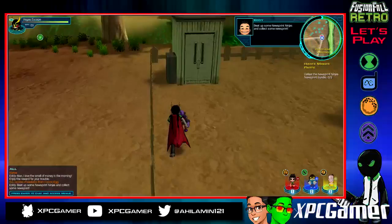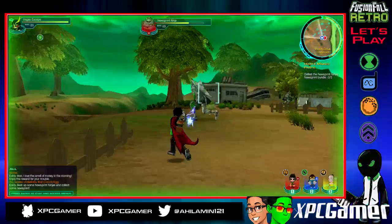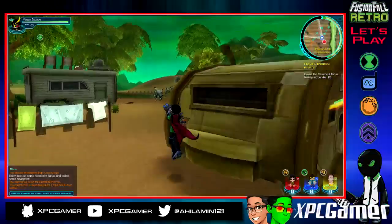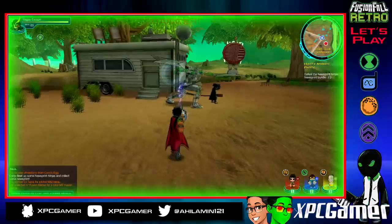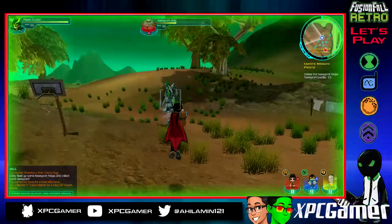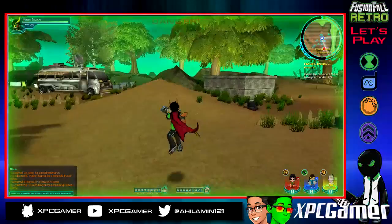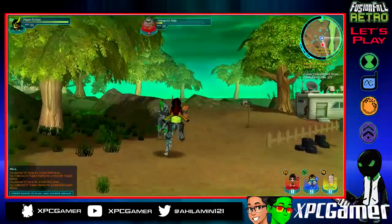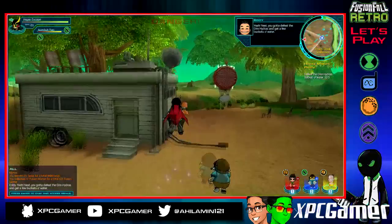All right, we have to defeat some newspaper ninjas and I do not see any — oh, here they are. All right, these guys are my favorite fusion in the game because they just look so cool. I really like a lot of the fusion designs in this game. I know Legacies is going to be so much better, but I really like the newspaper ninjas — they're probably my favorite fusion design ever. I know there are some black newspaper ones too. I haven't seen any of the bigger bosses in the future zone just yet — maybe I have to really look around for them.